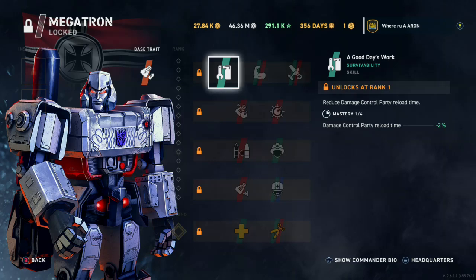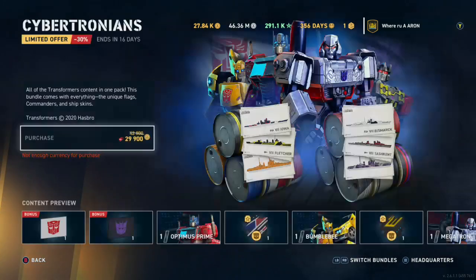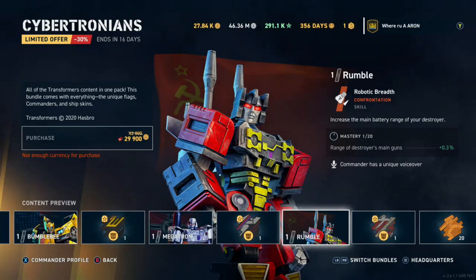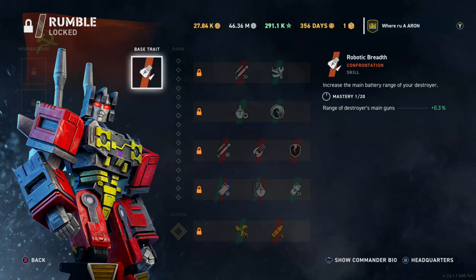Hopefully they allow us some accommodations and insignias with this. We're gonna purchase a bundle and test out a ship - I'm inclined to do Iowa and Fletcher, but I might buy them all. Then the last one is Rumble on the Tashkent. I actually don't have the Tashkent - I'm not a huge Russian DD guy. Quick Fix - that's a cool one. It'll be a Russian commander so you can only use it on Russian destroyers or as an inspiration. The base trait is range of destroyers' main guns, which might actually be useful.